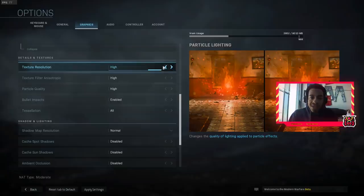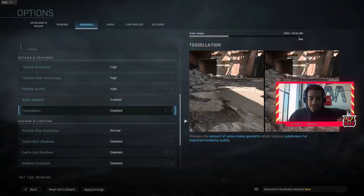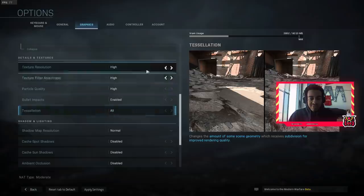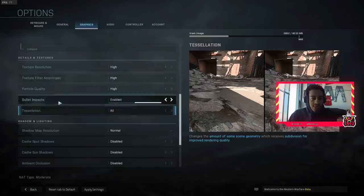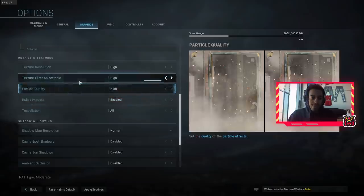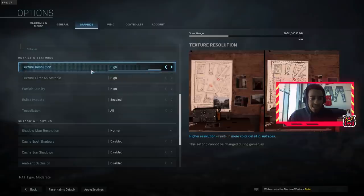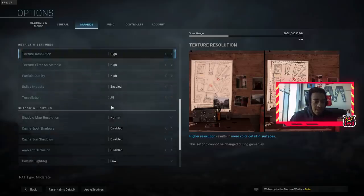For textures and shadows, you want to mess around with these settings. Personally I have them on high, but as you can see in my VRAM usage it will decrease as I lower them. Bullet impacts, tessellation, particle quality — you'll be fine without those. In terms of anisotropic filters and texture resolution, that might be something you want to adjust to find that sweet spot within your graphics card.